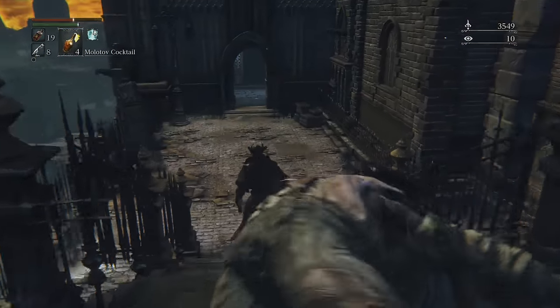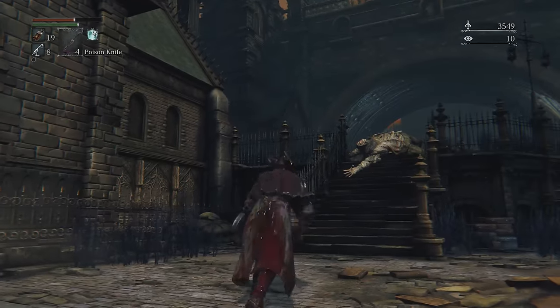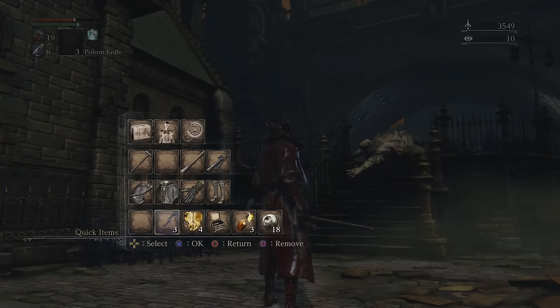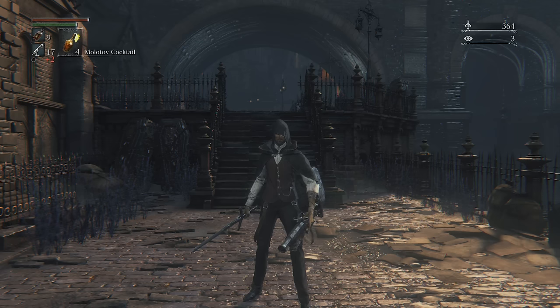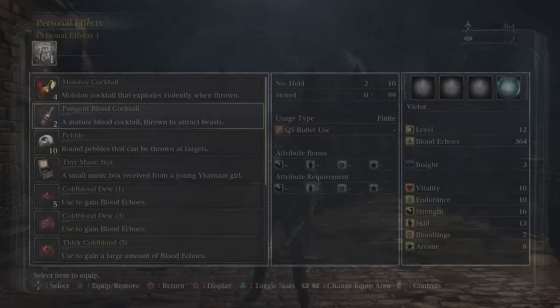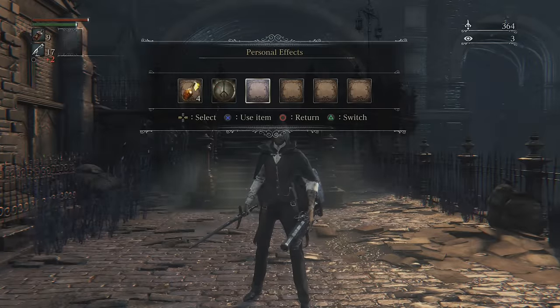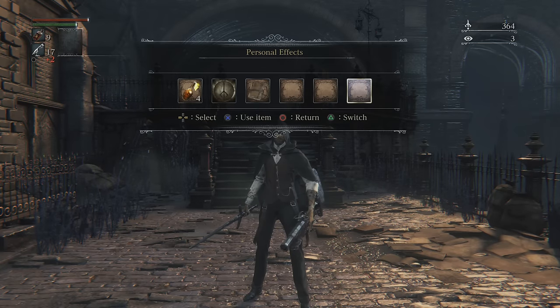By pressing down on the D-pad, you can toggle between the items you have selected, and you can use Square to throw or use them. To put different items on this bar, press the Options button and go down to the six boxes at the bottom. Another method for quick access is your personal effects bar — by clicking in the right side of the touchpad, you pull up this bar that's best used not for consumable items, but items you use regularly, like a summoning bell or the hunter's mark.